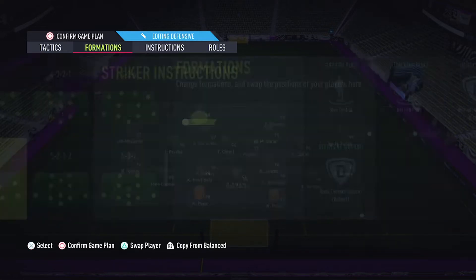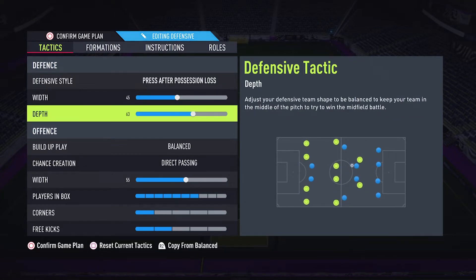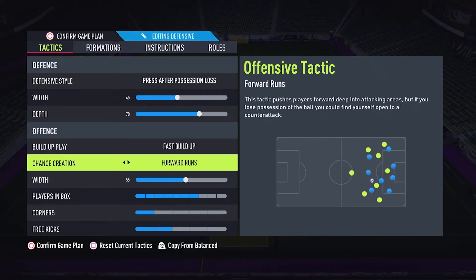If you are losing in the game, switch to press after possession loss. Give depth to 70, build-up play to fast builder, and chance creation to forward runs.